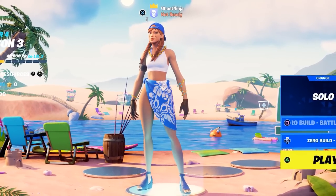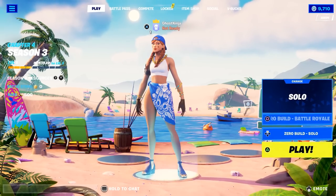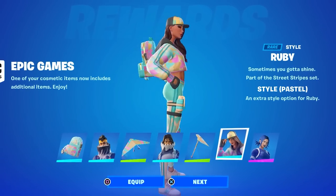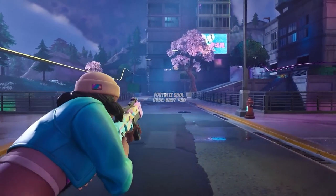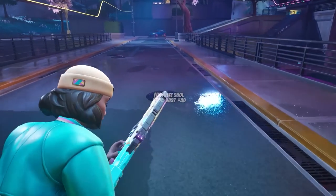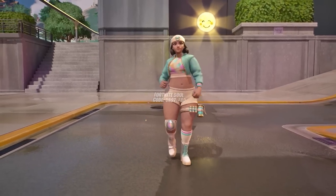The Summer Aura skin is one of the most hyped skins ever, and today it's finally here. The Ruby outfit got a brand new edit style, and alongside that in the new bundle, we'll actually be getting the new Ruby mom skin. This will be attached to the bundle itself when it releases in the item shop store.